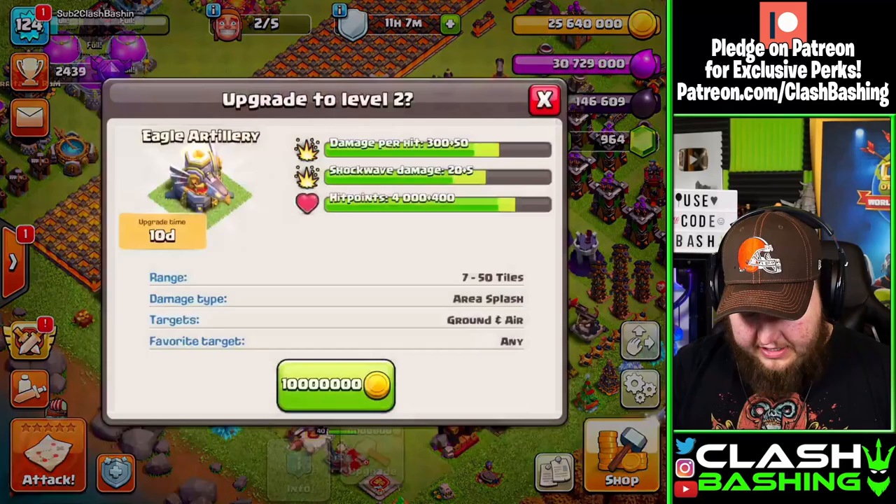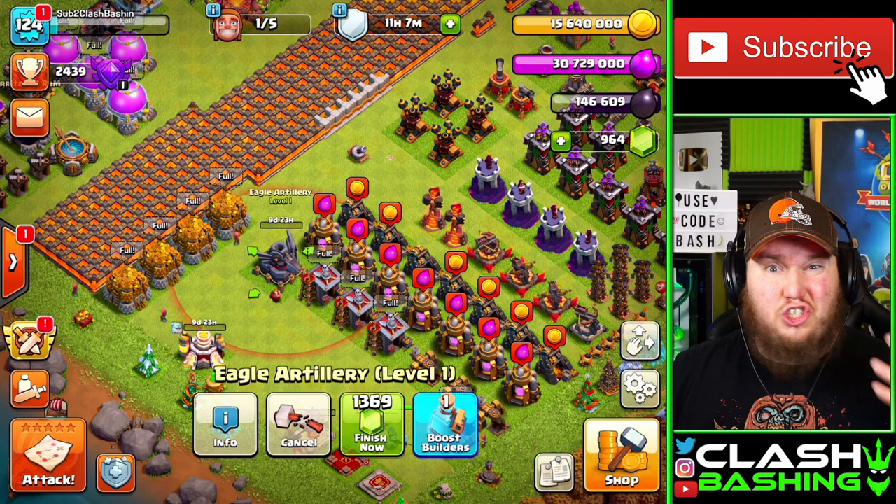We'll go ahead and get it down to level 1 right there, then it's going to cost 10 million for 10 days to get it up to level 2. If you're worried about war weight — you shouldn't be, war weight isn't as big of an issue as it used to be. The biggest part is just dropping it down onto the base to start.